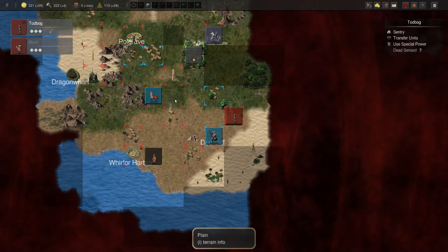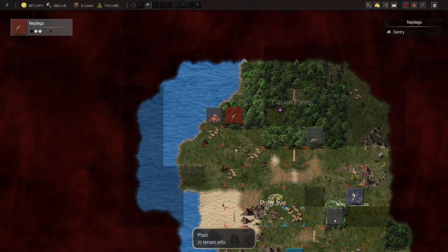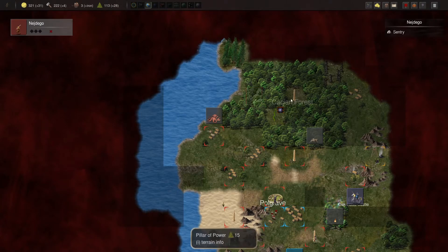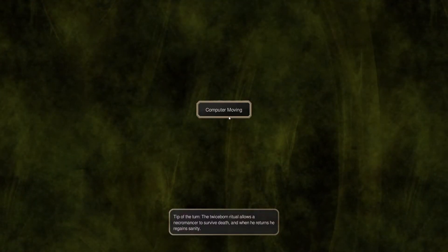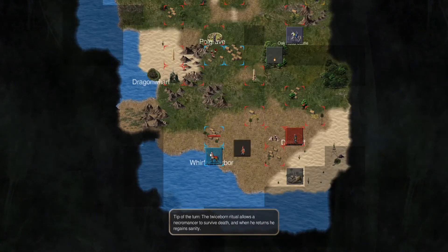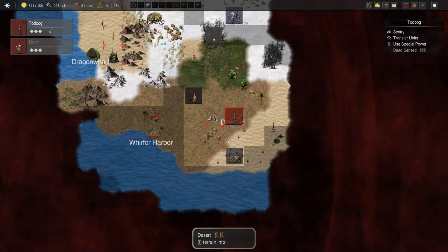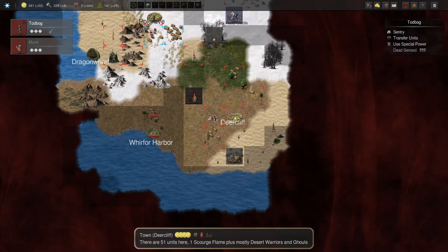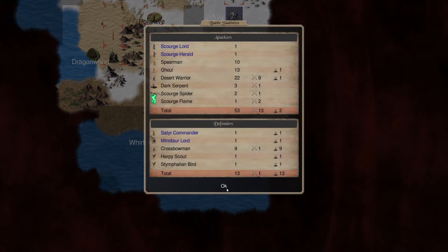I need to get rid of that guy at some point. The question is, do I go for another blessing? And I think no, for now, because we might need the summons later to power up. Nege Dago will come over and recapture our pillar. I forgot to put troops there — I'm an idiot. You're going to take my stuff — ten crossbowmen, that would have been nice to have. Stat wise we lost a ghoul and a desert warrior, but we crushed them.